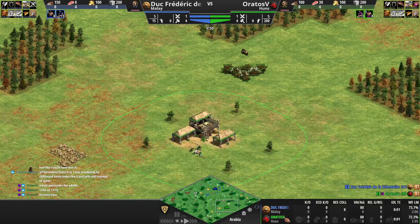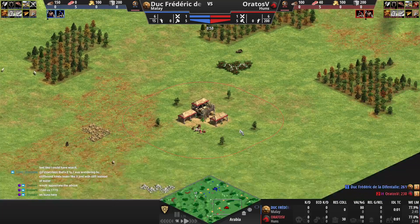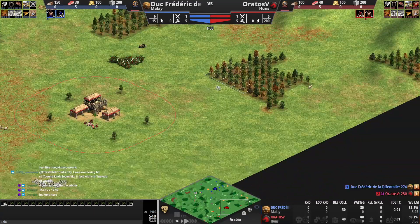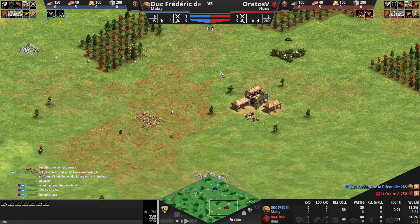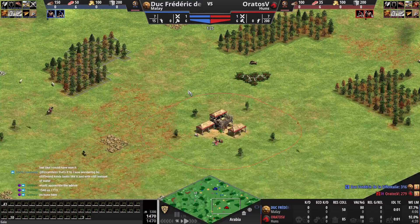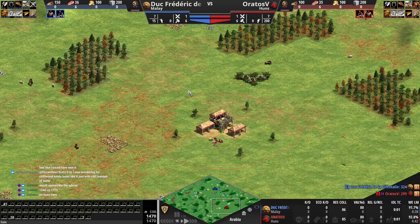First off, we need to change the color to something visible like red. The good thing about Huns is that you're forced to go aggressive, so your map doesn't even matter that much. You need to do damage, and you have basically one tool to do damage — not needing houses. Each house is worth about 40 wood when you factor in building costs, villager work time, and stuff.